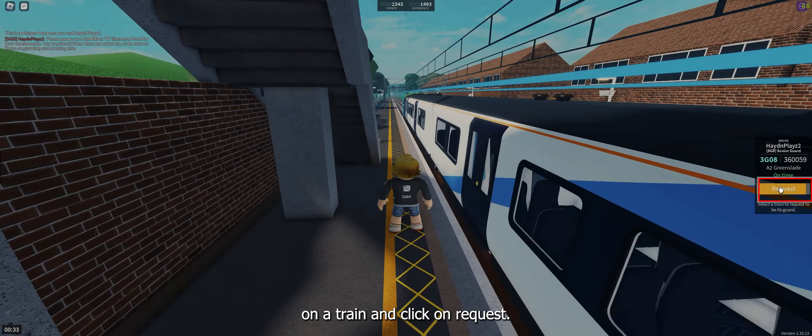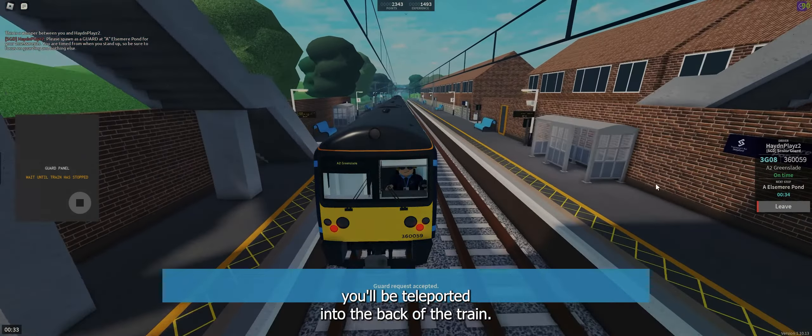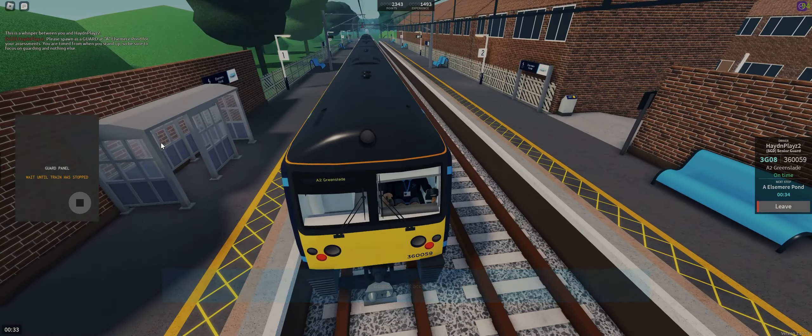First, you're going to have to click on a train and click on request. After that you will be teleported into the back of the train. Now click on the guard panel and open up your local doors.